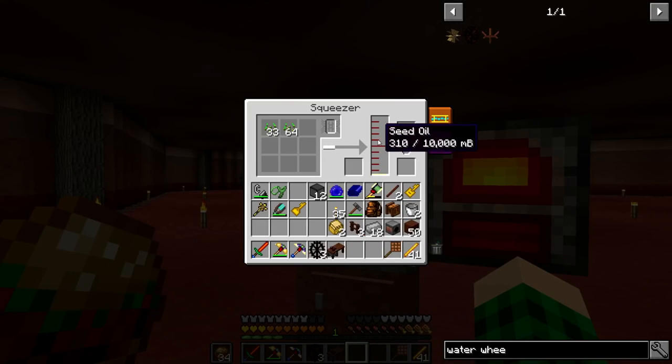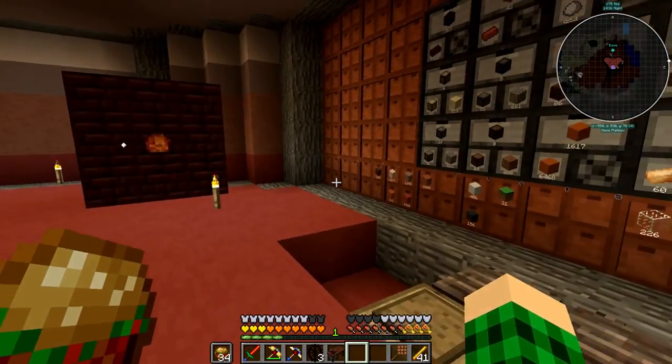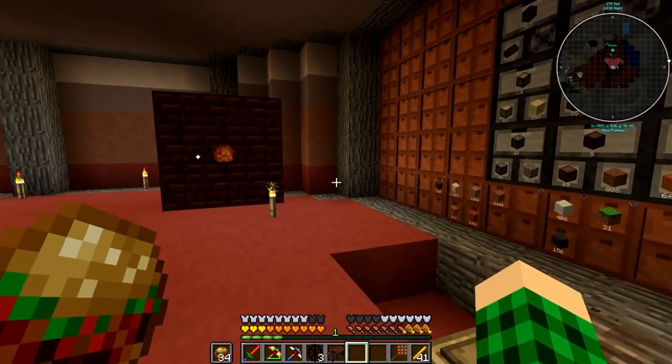The squeezer is still making seed oil — I'm just going to leave it. It's going to make a bunch and it should be fine, since it's just burning tiny charcoal anyway.